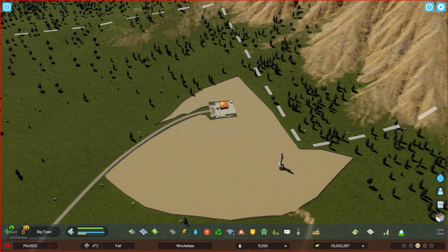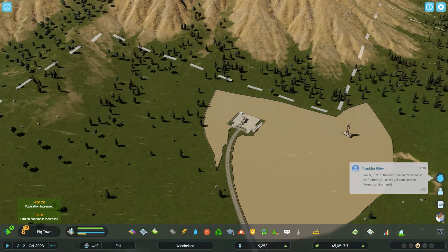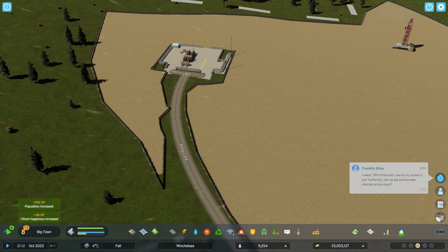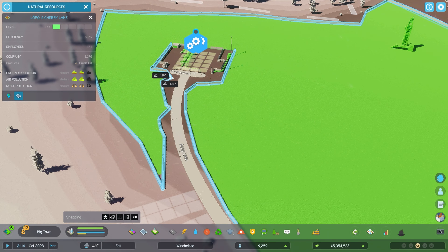Let's press play. We should now have the water and electricity in this place, which is good. I'll quickly fix these nodes because it looks like a child's drawing at the moment — which to be fair, most of my city does though. It fits in quite well.